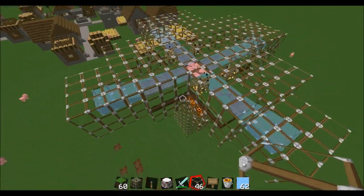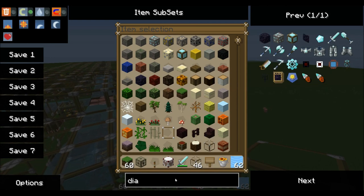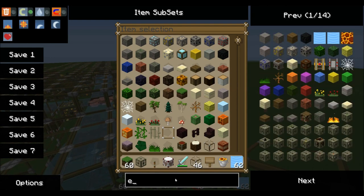What you've got basically is this area — you can see four pig spawners. I'm on creative and I spawned them using NEI, by the way, in case you're wondering.